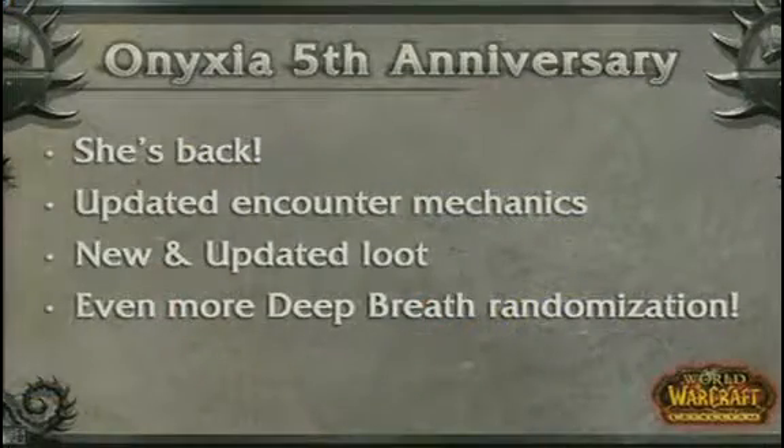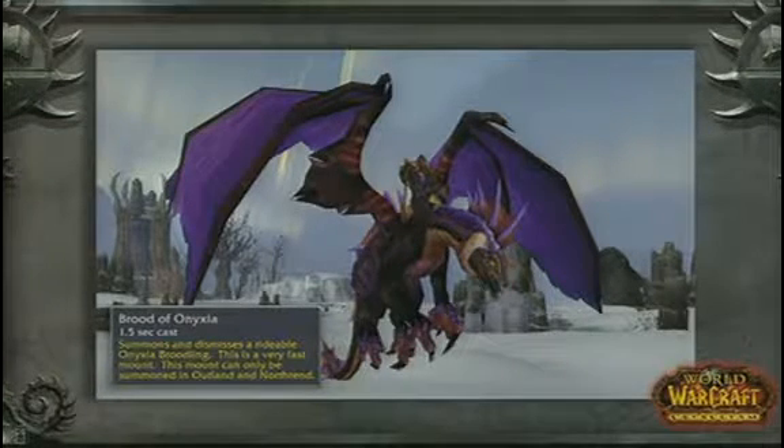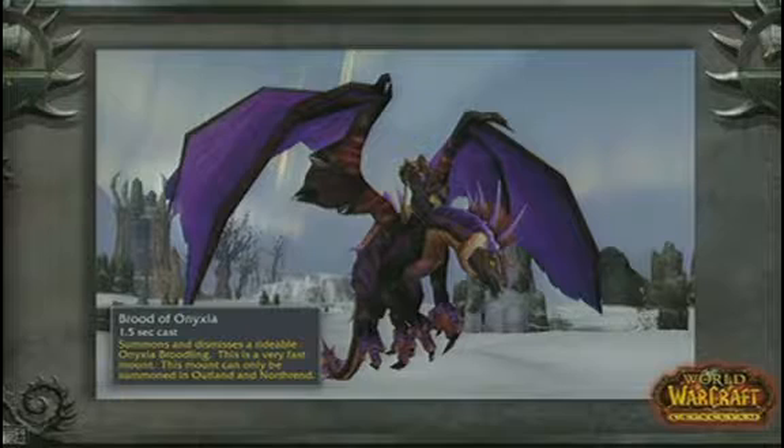We've also added just a little bit more Deep Breath randomization — try not to stand so close together, maybe. Here's a great shot — this is one of the coolest things you're going to get from Onyxia. This is a flying mount. It's an epic flying mount and it's going to be a very rare drop. The concept here is this is not necessarily modeled after her, but it's one of her broods in that middle phase. You'll be able to ride it as an epic flying mount throughout anywhere in Azeroth, especially with Cataclysm coming.